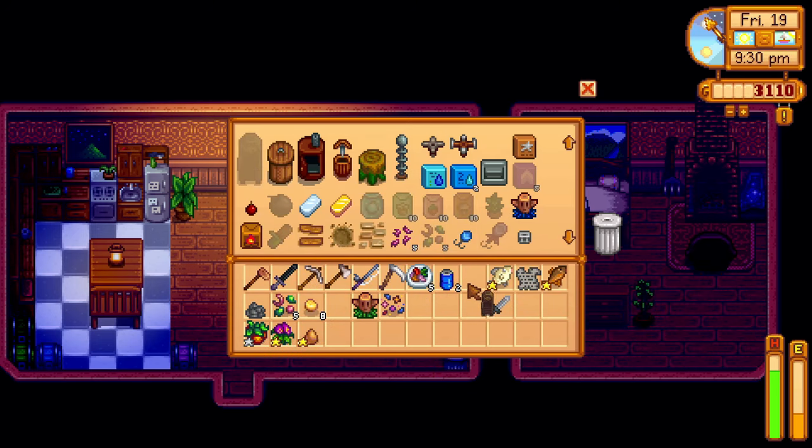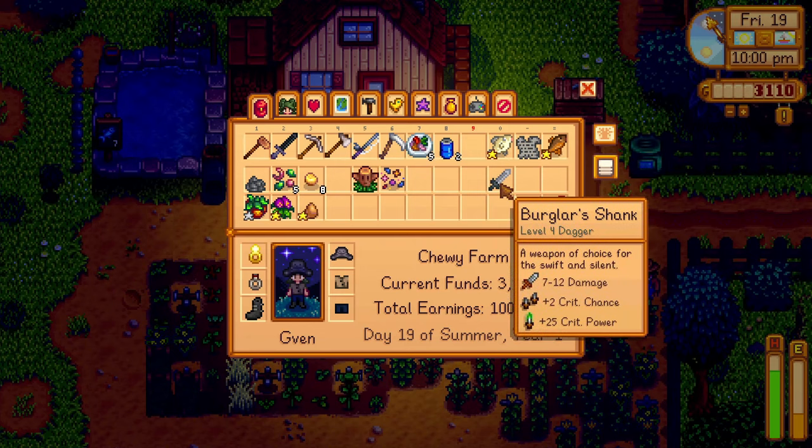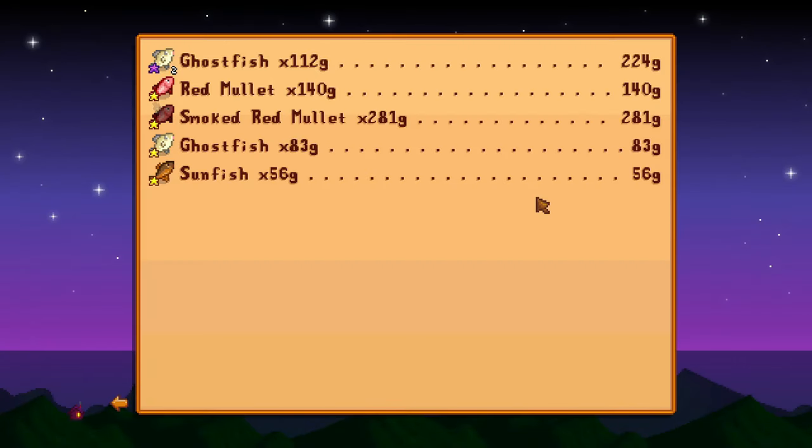Back home, I crafted the fish smoker and put in some fish I had two of so I could check how much more profit it would make. I gave Clint the oars he had collected, and when going to bed, I saw that the fish smoker almost doubled the price, which is really, really good.